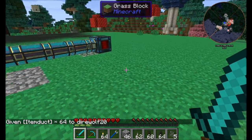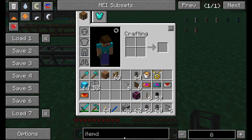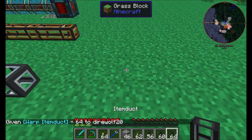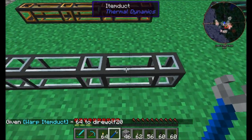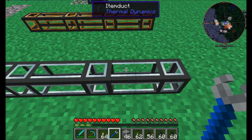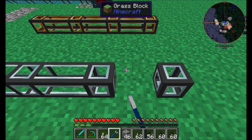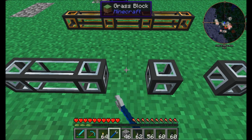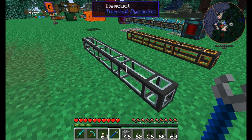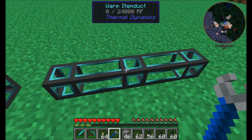A couple more tips that apply to all pipes — fluid ducts, item ducts, warp ducts. When you right-click on a pipe, you'll see a bounding box around the center and a smaller bounding box around each connection. Right-clicking on a connection section breaks the connection between two pipes. To reconnect, right-click on the open side and they'll link back up. This works for pretty much all pipe types.